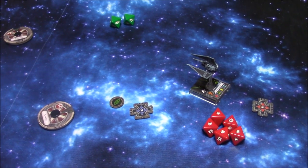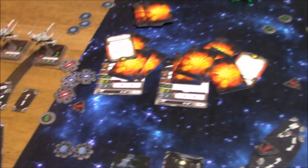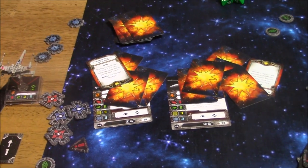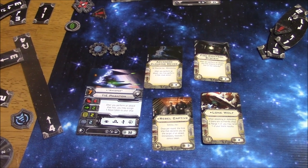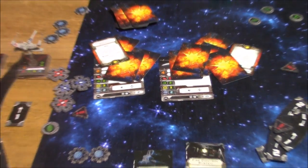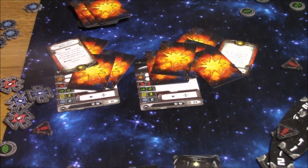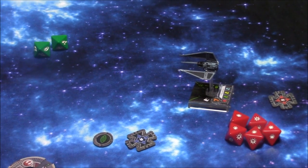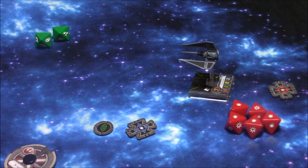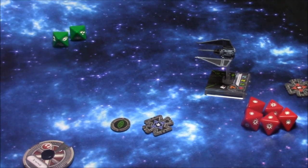Four hits and a crit — the X-Wing only gets 2 defense dice and rolls 2 blanks. The X-Wing is dead. The TIE Phantom just blew both X-Wings out of the water without taking a single point of damage. Hopefully this gives you some indication of the destructive power of the TIE Phantom and all these upgrade cards. Another quick beginner game — hopefully you enjoyed this. If you want to see more mock games, let me know. Subscribe to my YouTube channel and check out my website at dadsgamingaddiction.com. This is Vince, thanks for watching, and I'll catch you next time.